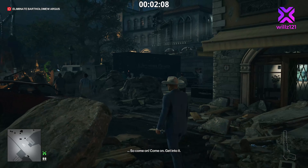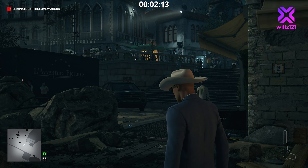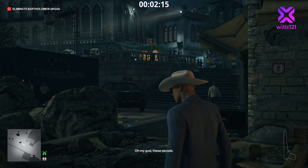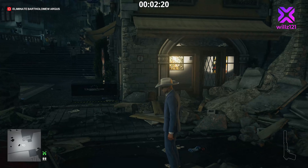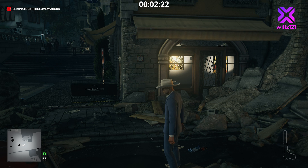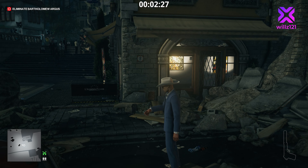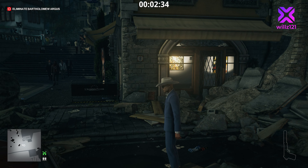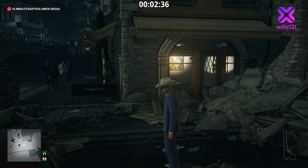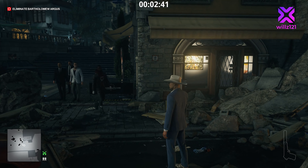So this is the film set, and if we look up at the top of the stairs you can just see him moving across. It is very cool — this is a really fun one to just spend some time investigating, it's really nice what they've done to Sapienza. We just need to wait for Bartholomew to make his way all the way down to his car, then we'll distract him and blow him up with the other car.